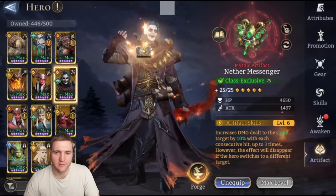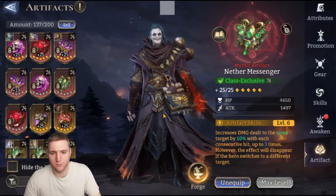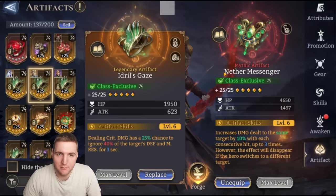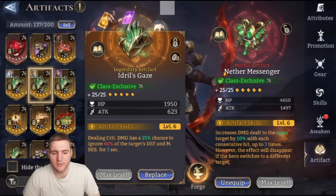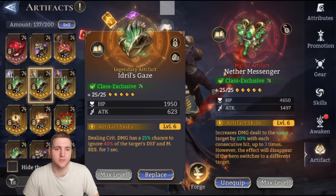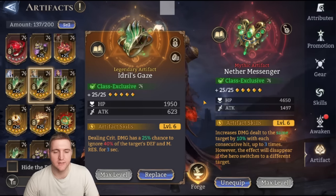Once I've got the rest of the stats in line, I kind of like to try to pick up a bit of rage regen, but I tend to prioritize that last — it is useful depending on if you're having trouble syncing things up in Guild Boss. Moving on to artifacts, I think the best artifact is going to be Never Messenger. He's predominantly a Guild Boss hero and a single target hero attacking the same target repeatedly, so Never Messenger is going to be the best. You could use Idril's Gaze if you're using him in Gear Raid 3 on the right side, but there's a chance it expires while you're charging his talent, so it's predominantly Never Messenger.